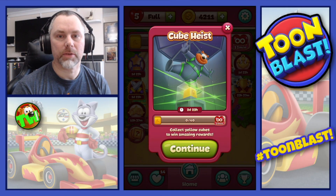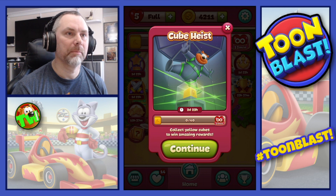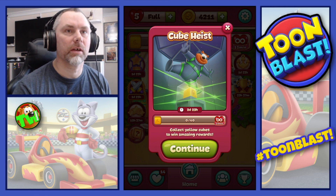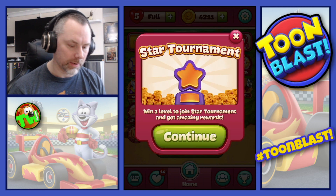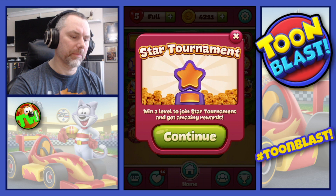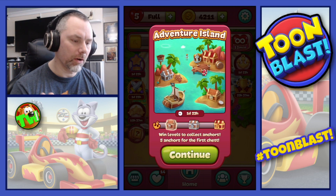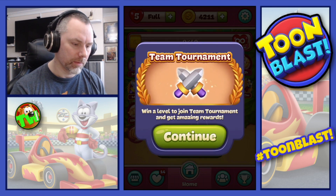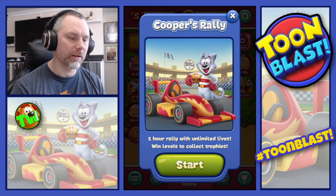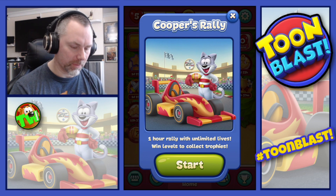Hi everyone, welcome to another episode of Toon Blast. It is Saturday, which means it's Cooper's Rally. So let's go through what's on the screen. We've got Coop Heist, so we will continue that — there's actually 40 levels to that. We've got Star Tournament, Adventure Island, Team Tournament. And what we're all here for is Cooper's Rally, so let's get that underway.